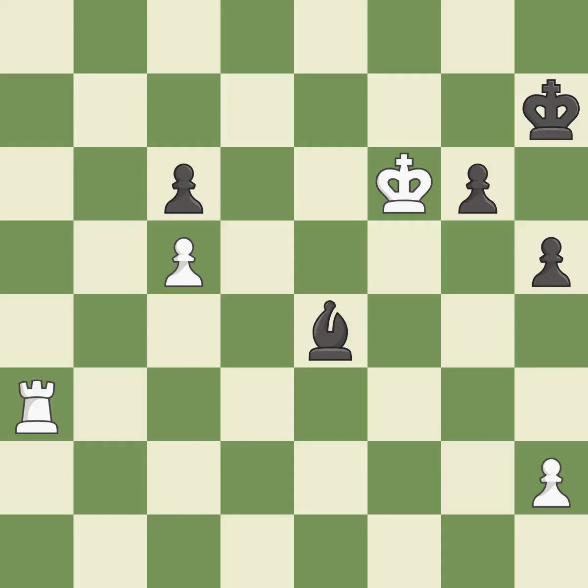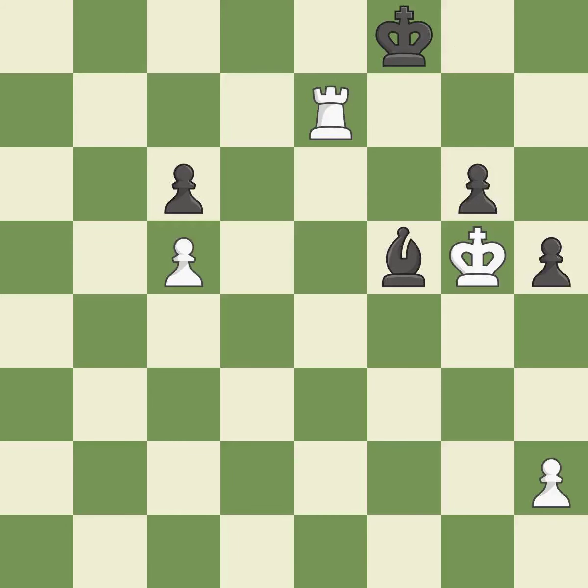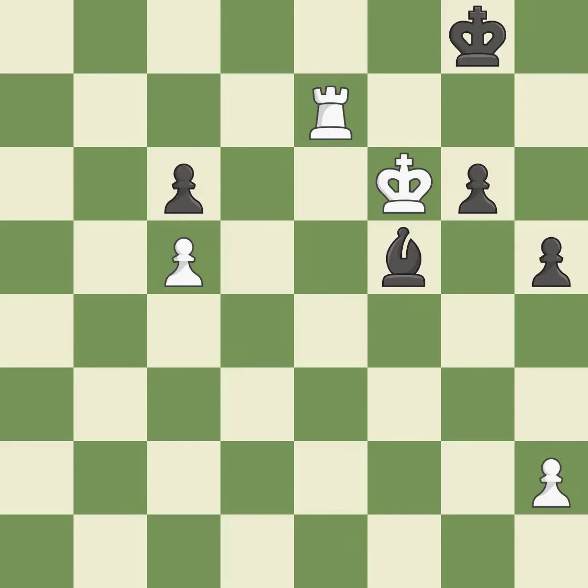This activates the king in the endgame by getting it off of the back rank — it is excellent. This moves the bishop to safety — it is excellent. This places a rook on the 7th rank, activating the rook and restricting the opponent's king — it is best. This defends the attacked rook — it is best. This is the strongest option — it is best.